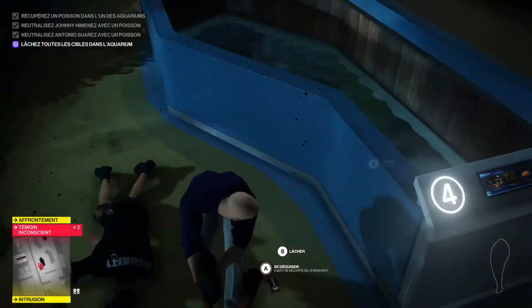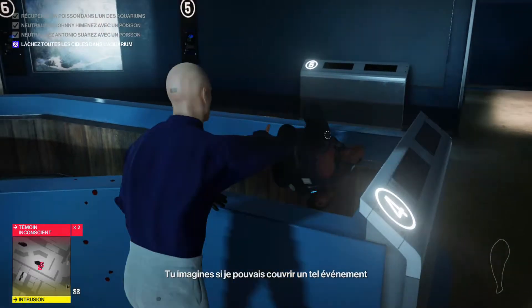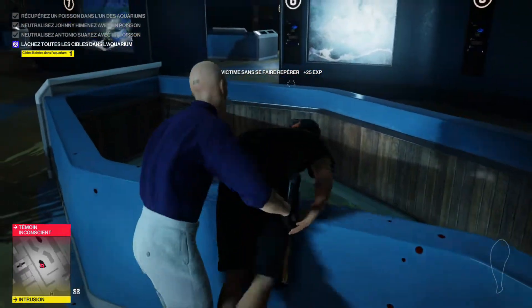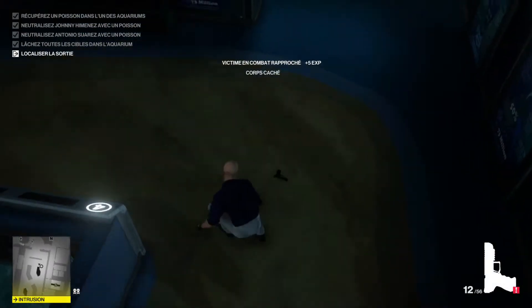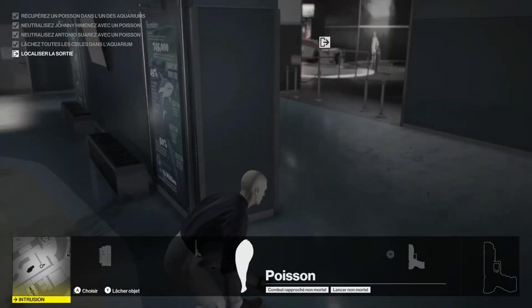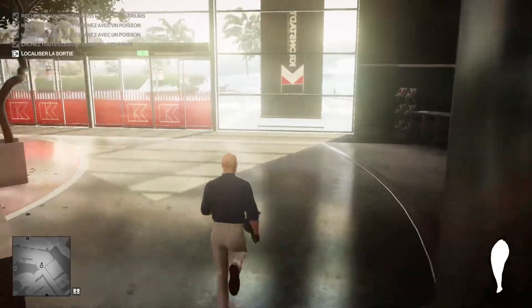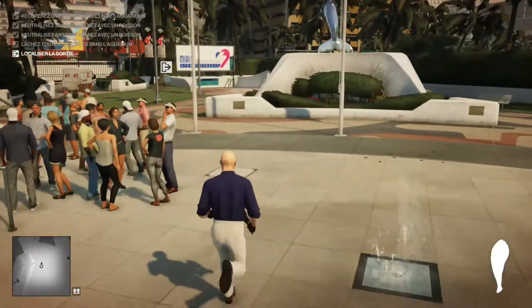Maintenant qu'ils sont neutralisés, on les jette dans l'aquarium. Tout dépend de votre rapidité, il faut les frapper de plein fouet. Sinon, vous attendez quelques secondes pour les attirer autour des aquariums avec des pièces ou d'autres items, et vous les assommez un par un. Vous pouvez faire ça petit à petit, ça marche bien entendu.